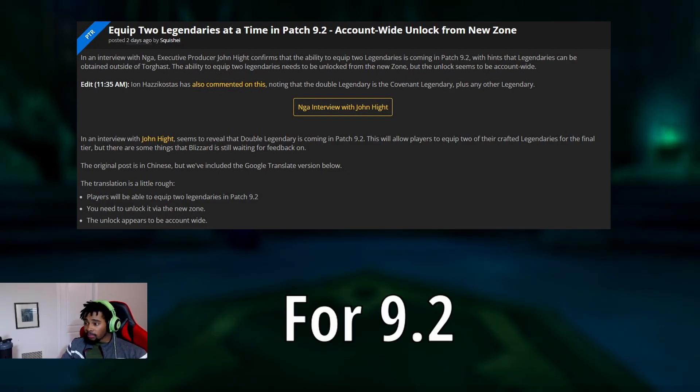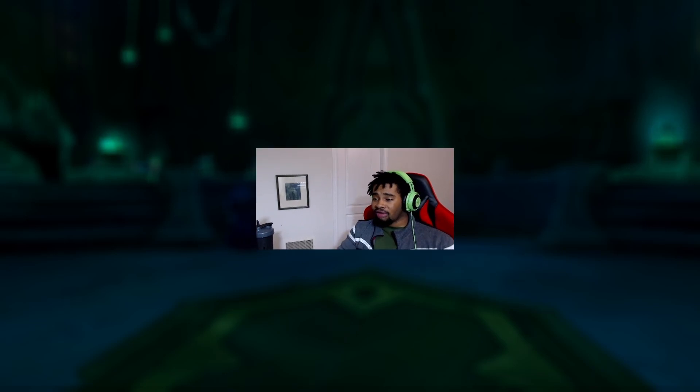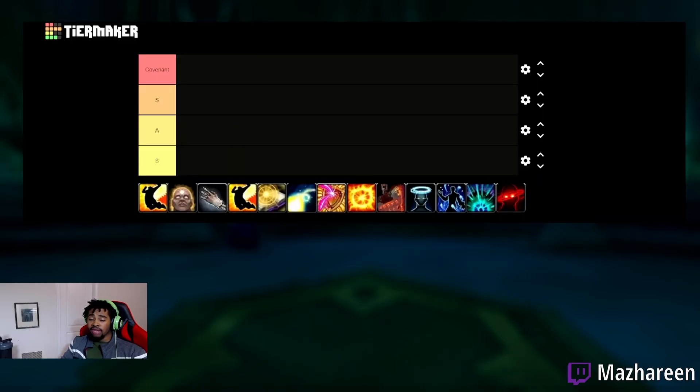Double legendaries have been announced for patch 9.2. Ian has mentioned this in an interview, which is interesting because this opens up a lot of potential for what you can run and what you can do for a lot of classes. Today we're going to be taking a look at Discipline Priests and the combos you can run to make your Discipline Priest extremely powerful. The one limitation Ian did mention is that you can only run one covenant legendary and one general legendary.